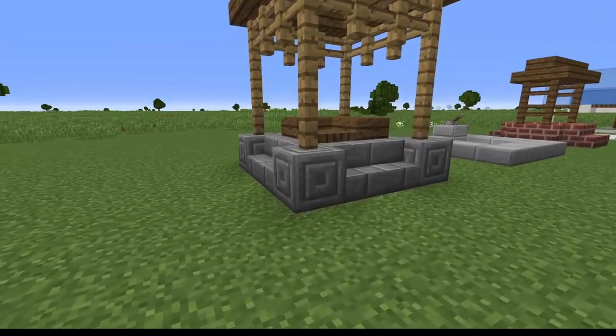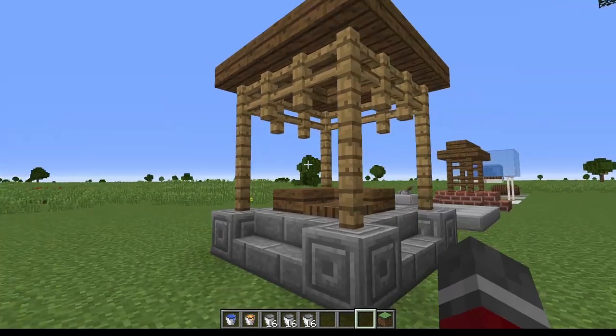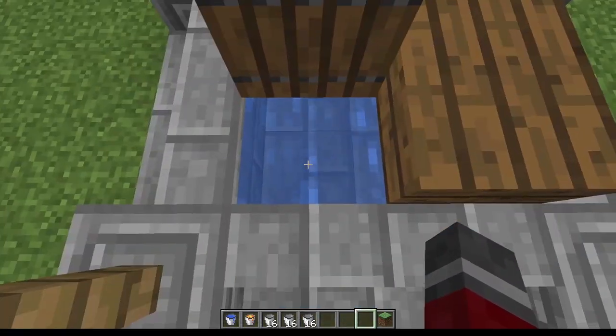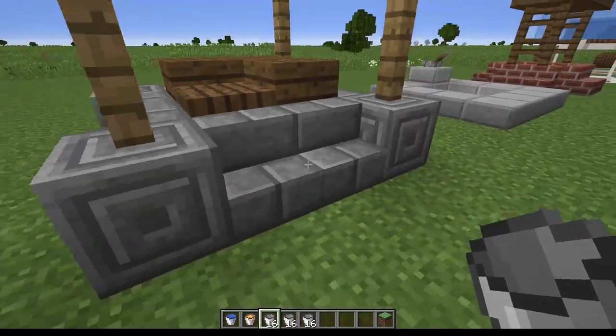The first one we've got here is a very traditional style well. We have a wooden roof and some wooden fencing holding it up in place. It's all contained around with these bricks, and we've built a cover over the top here where we have a hatch. We can get to our water source from here and then close the hatch again.